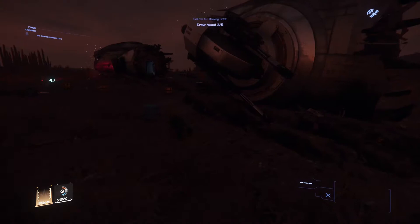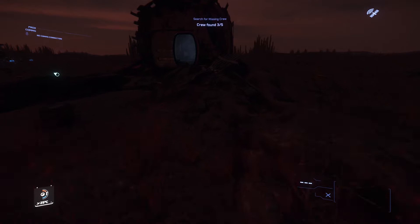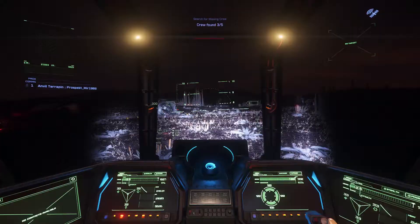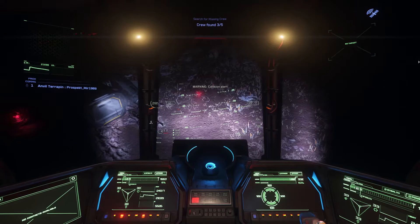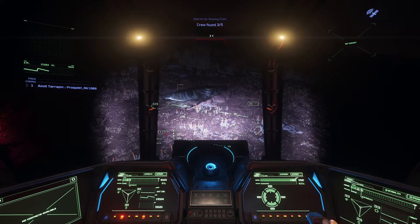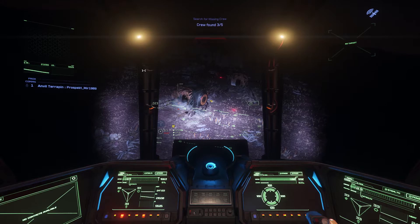I suppose I could get into the Terrapin and hover to see if I can spot anyone that way. What we need is some sort of scanner to search for dead bodies. Before I get impatient and give up here, let's get into the ship. Much better with the lights on. They're probably just in the grass somewhere. I've been looking around for a while and I just don't see anyone else. I guess that's all she wrote. Oh well, we got some money. Let's get out of here.